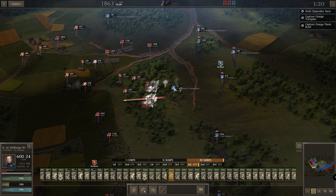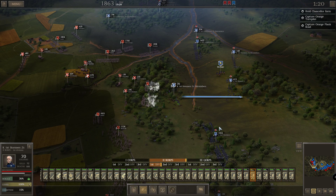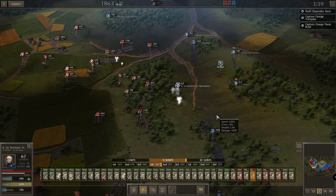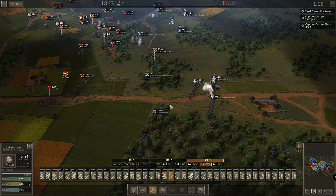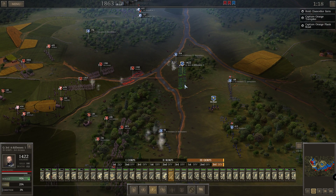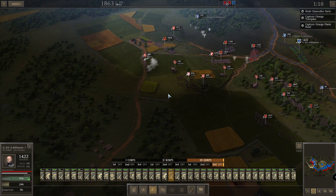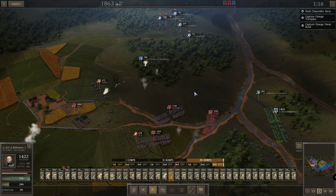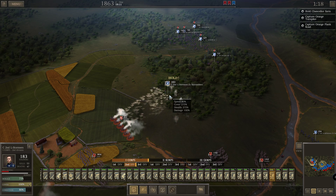We are in a better position over here — then they need to go over the river. They've got a lot of artillery here. These guys have the best cover they can get, so hold position. What's going on here? They are isolated — that's fine. Very nice, they are done.